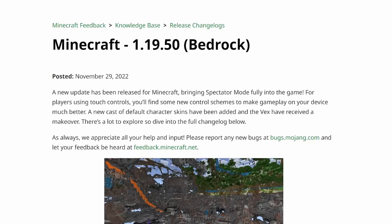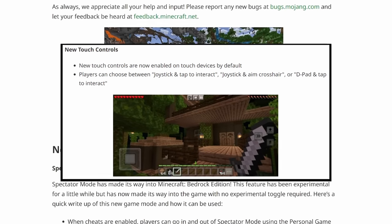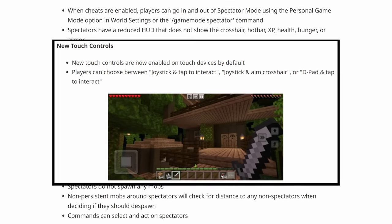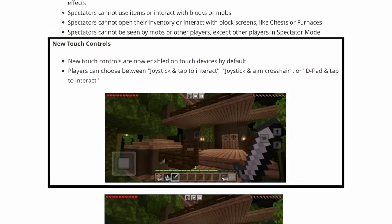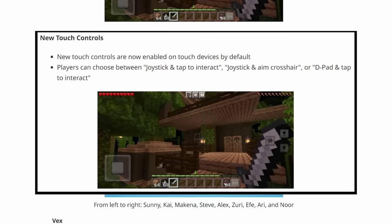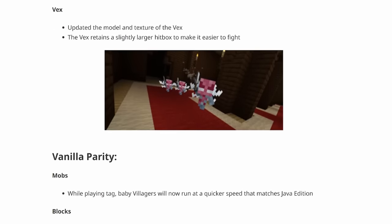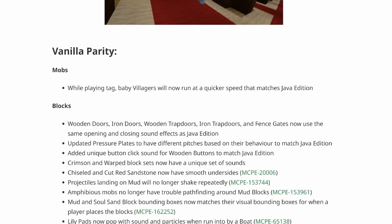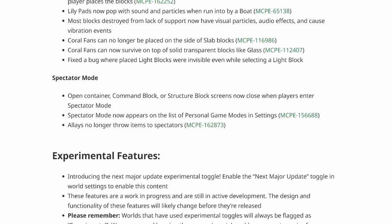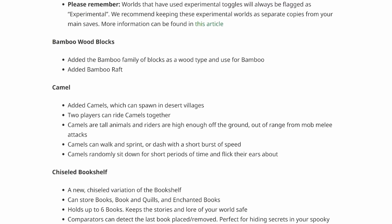A little bit of context: 1.19.54 Bedrock Edition just added a new control scheme for mobile players, and we're hoping that this is paving the way for the offhand to be introduced to Minecraft Bedrock Edition. It's no big secret that mobile devices are currently holding back the offhand from being added to Bedrock Edition, because how are you supposed to use the offhand if you don't have any buttons or controls for it? So hopefully, with this new control scheme, Mojang is paving the way and starting to develop the offhand for Bedrock Edition.